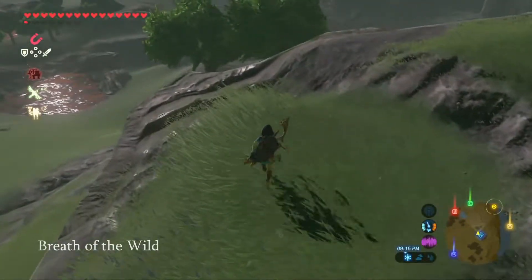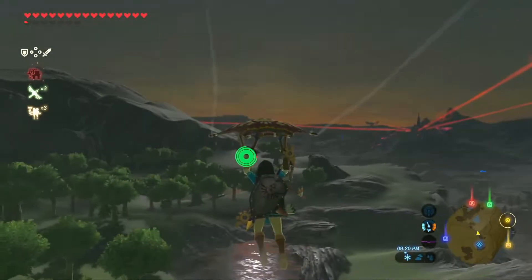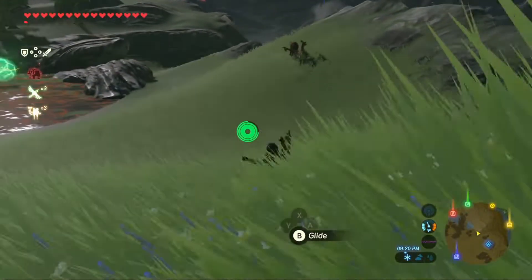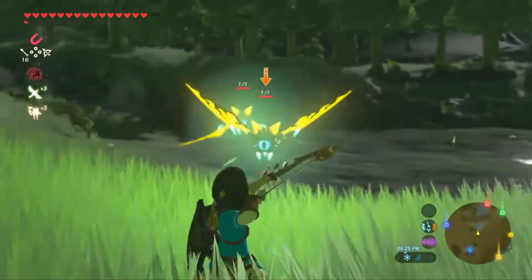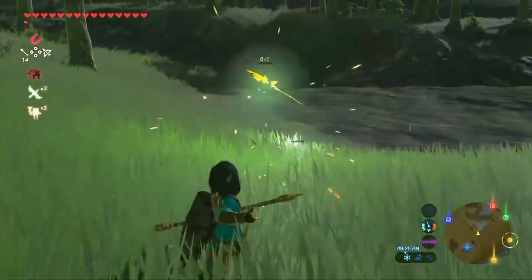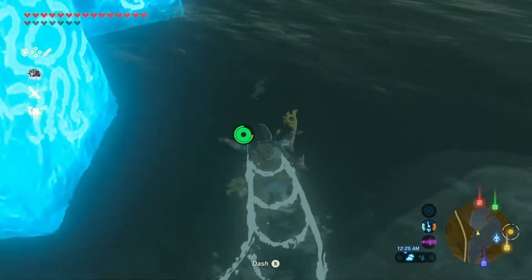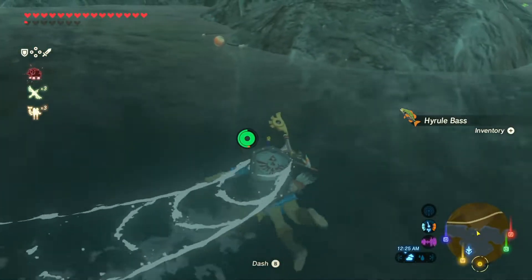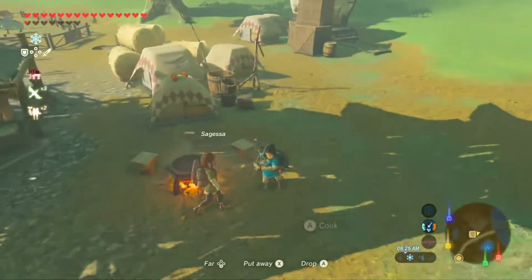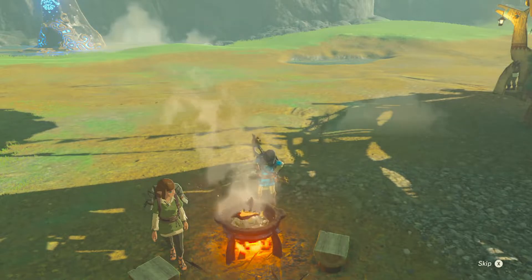Honorable Mention: Legend of Zelda Breath of the Wild is an open-world adventure game that includes so many different gameplay elements, of course fishing would be one of them. Well, not really actually. There's a reason it's an honorable mention. You unfortunately don't get a real fishing pole to fish. The only way to catch them is to swim in the water and press the A button when you're close.